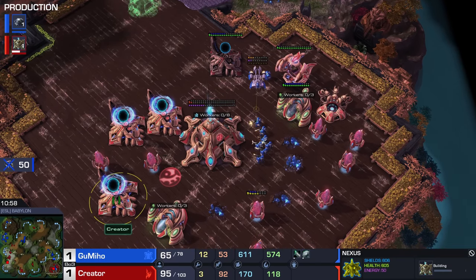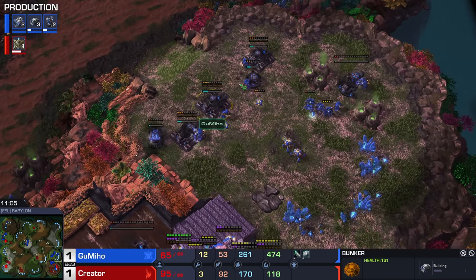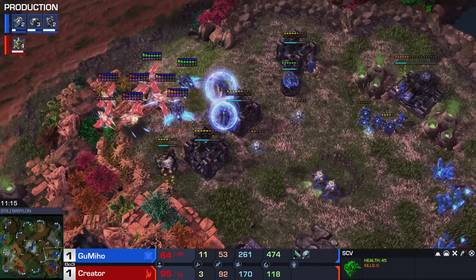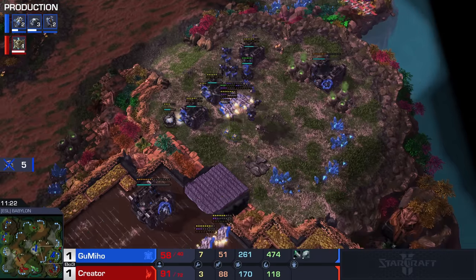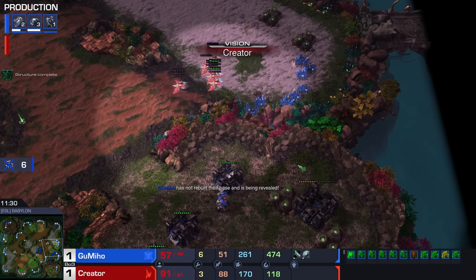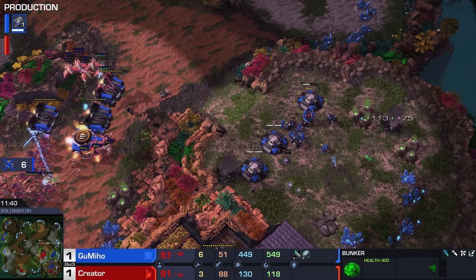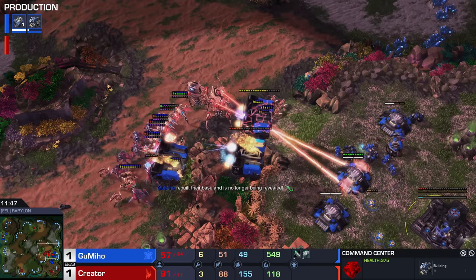We're going to trade bases. Terran is now flying some structures towards the other side of the map. A round of bunkers comes up too. He doesn't actually have a Command Center anymore, but he can make one. A Widow Mine in the mix kills one of those units. Another bunch of damage comes down on all those Phoenixes. The Nexus on the left side of the map is going to finish up — Gumiho has not rebuilt their bases and is being revealed. Very, very painful right here for Gumiho. Salvaging some bunkers to get money back — kind of like a piggy bank.